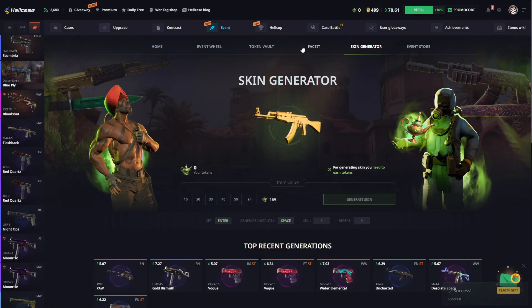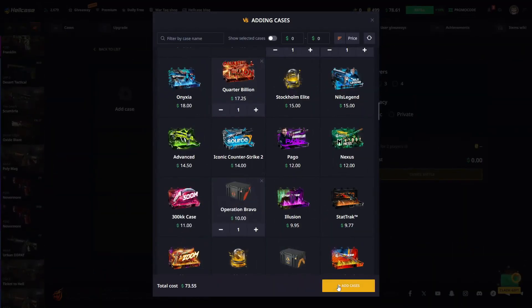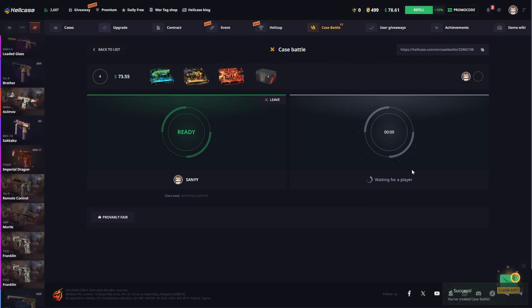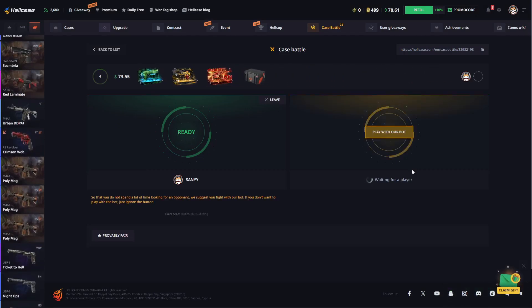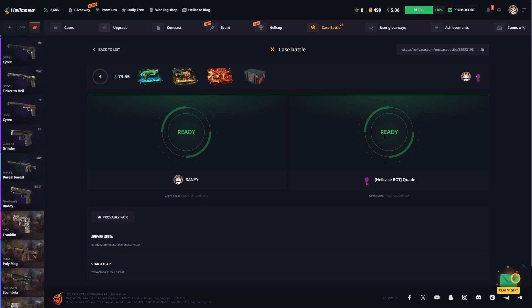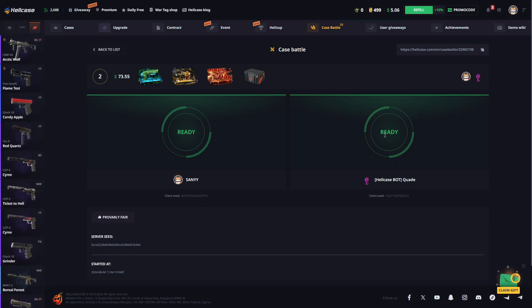Now let's quickly create one last goose battle — let's start with $70. This will be the last goose battle of this video. Maybe someone will join, I want to wait a little bit. I guess no one will join, so let's quickly start with the bot again. And that's the last case battle for this video.